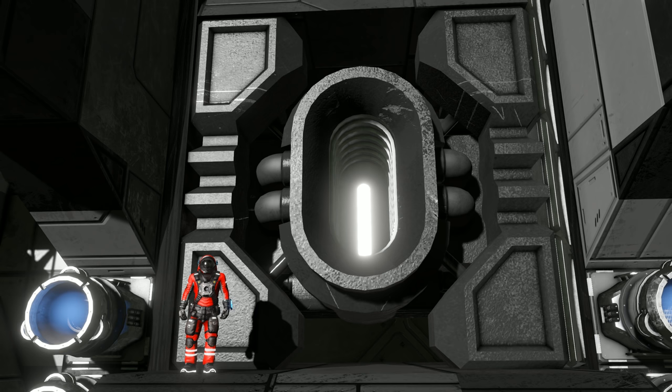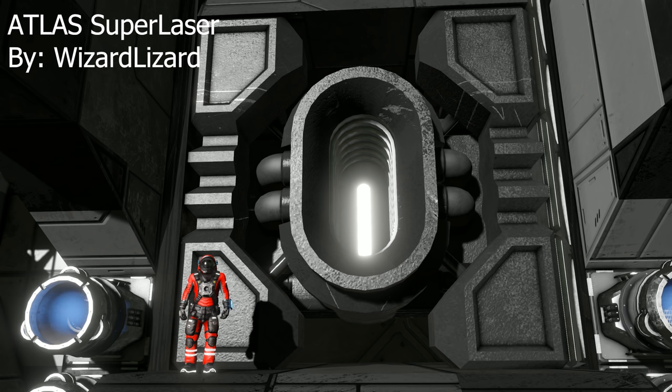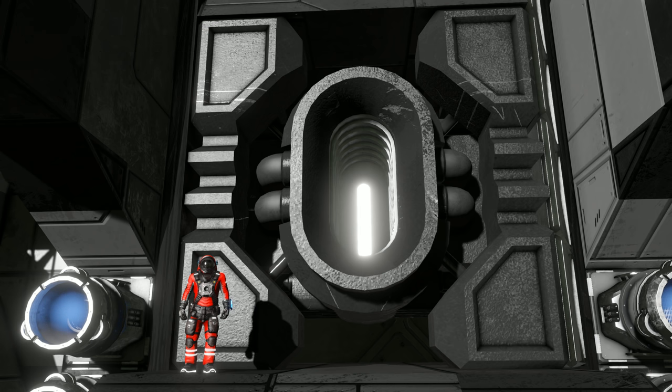This mod is exactly what it says on the tin — it is a super laser. It fires giant beams of energy and rips through ships, yes it rips through ships. We've seen a spinal laser weapon before, but this one is kind of like x10 — it will actually rip through the ship with an explosive effect. It's made by Wizardalizard and they have done a fantastic job. If you haven't had a chance to download this mod yet, go and do it.